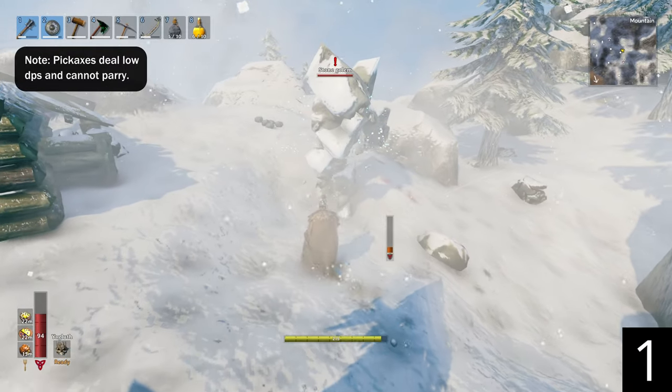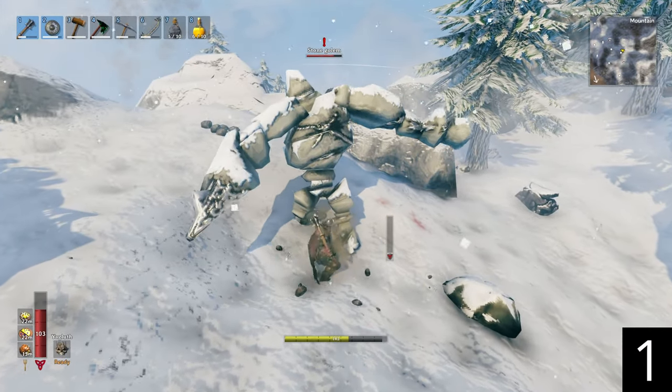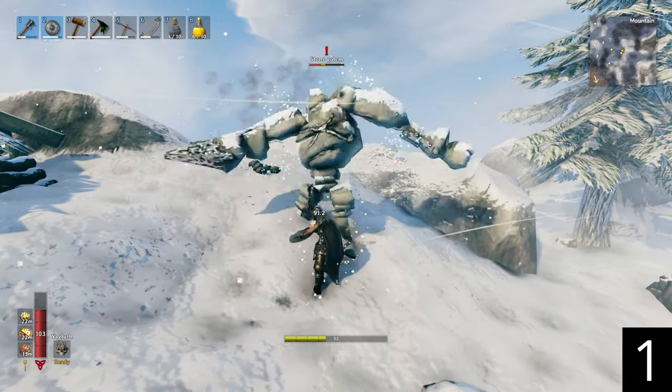Kill golems easily with an iron buckler and mace. Parry the golems with your shield and use your secondary attack while they're staggered to deal double damage. This works with a level 1 iron buckler and 0 blocking skill.